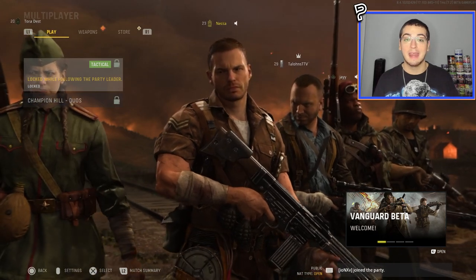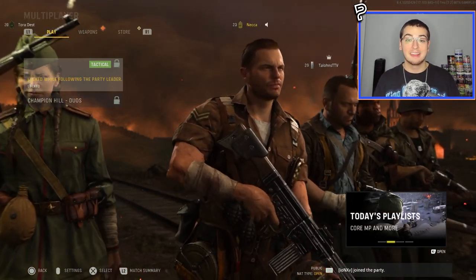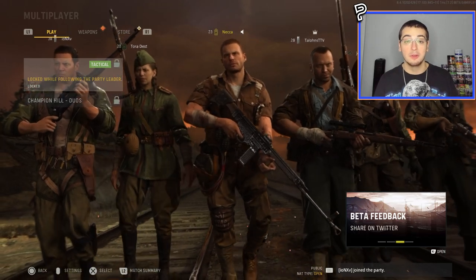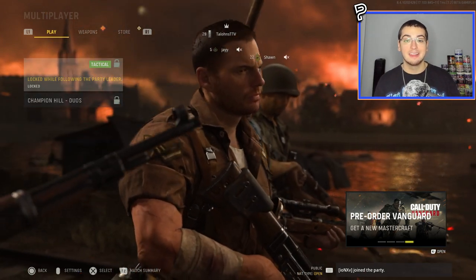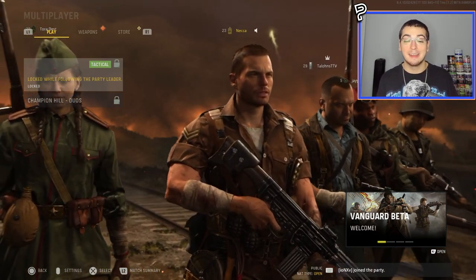We're going to be starting off with some SND six-man trick shotting with Sean, Talon, and some of the boys. After that footage, I got a bunch of shots from when some people found out how to exploit the game and play custom games in a private match during the beta - which wasn't normally available. Sean got the glitch and went live hosting an open lobby, like a 10v10 trick shotting one, and that's when we hit a bunch of shots - literally hitting kill cameras left right and center.